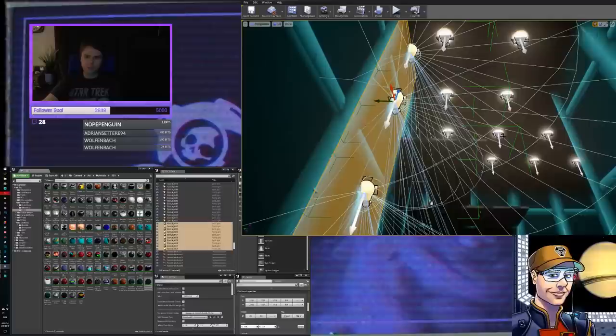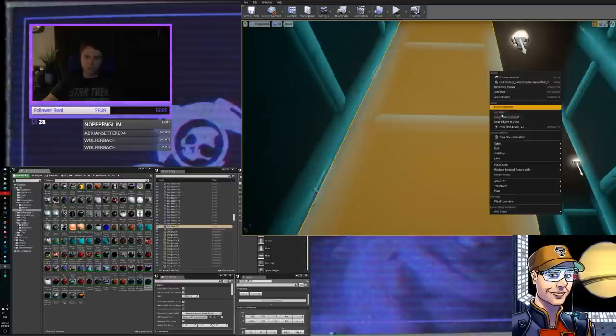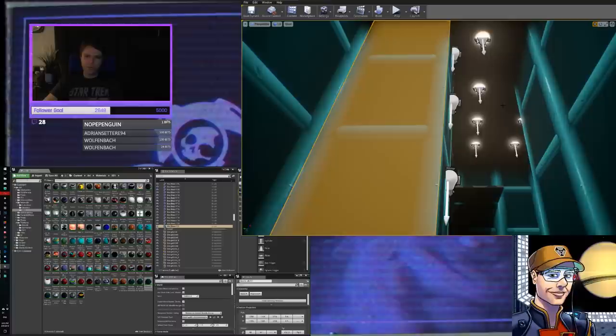I would prefer you guys not to play in a gray box if at all possible — for those of you who get invited, I just think having the textures in here in an actual approximation of what the final product will look like is probably better. Not that a gray box is bad, but for imagination's sake. Oh I swear if you crash on stream I'm going to go crazy.